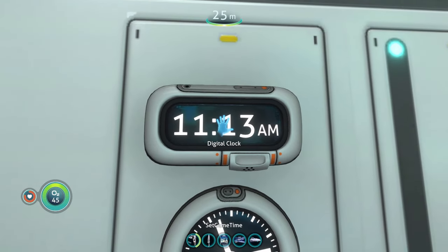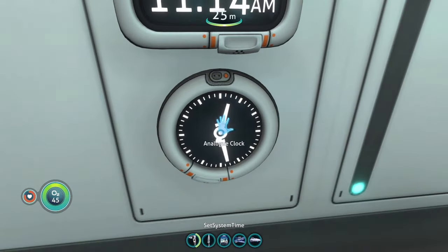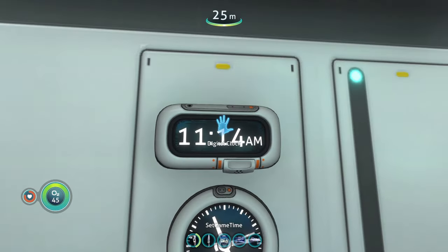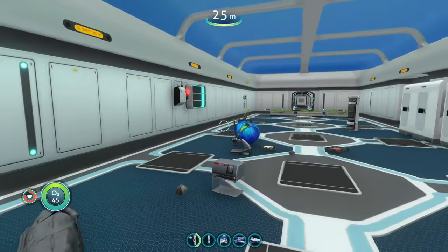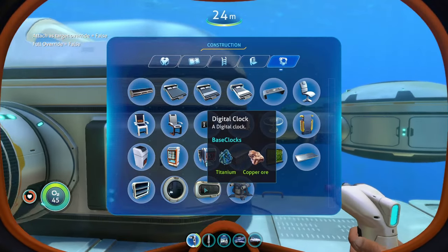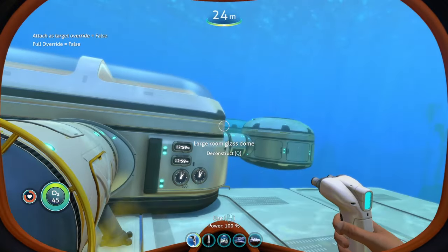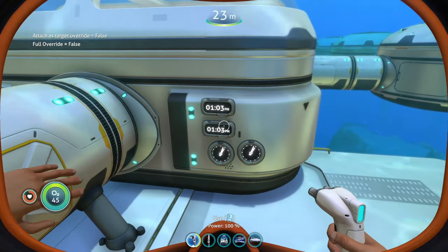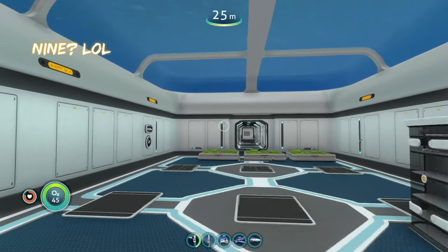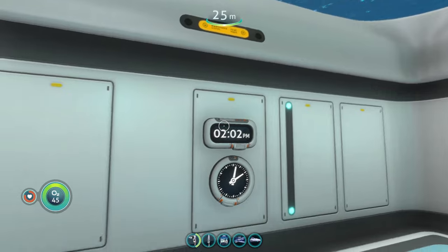Real life time for me right now is 11:13 in the morning. You can toggle between real life time and game time — useful if you're up late playing Subnautica and don't know what time it is. You can also build the clock on the exterior of your base so you don't have to head inside to check the time. That is the base clocks mod coming in at number nine.